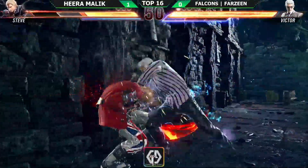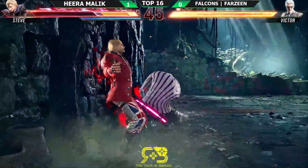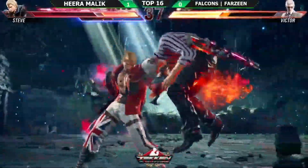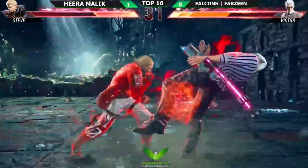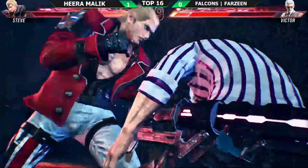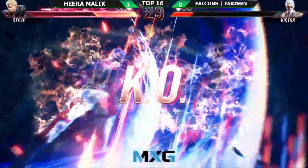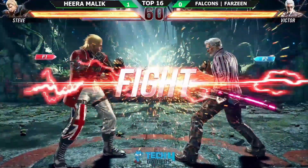Very nice — okay, bottom pressing. Oh no — okay, good attempt but Hira Malik finds his footing, didn't go in hard after the down-back three-two. Very sensible. Tables are turned now. He's going for the rage — he wants to finish this. Hira Malik not taking any prisoners. Look at the life damage, look at the damage he's done, and the Raijin kick to close it out. Steve has always been known for being a damage-heavy character.